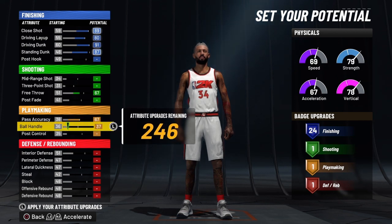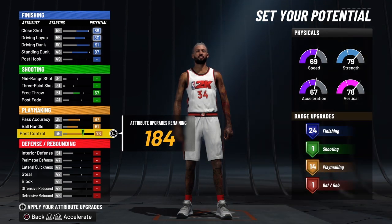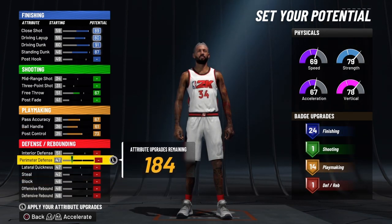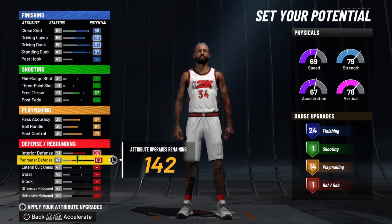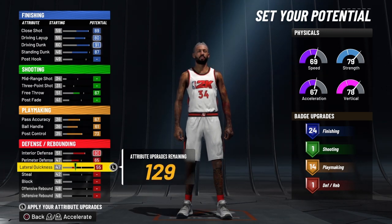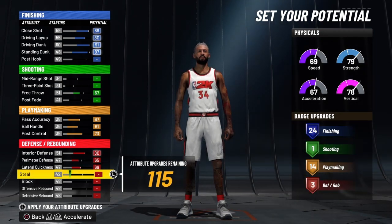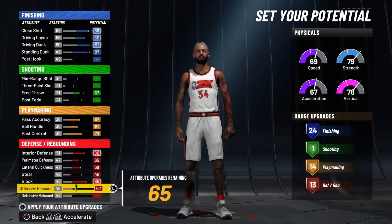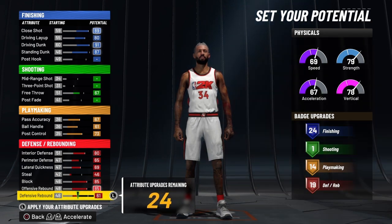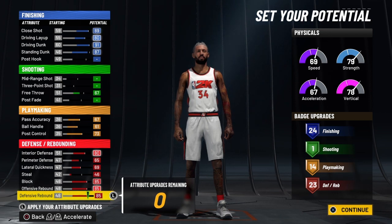We're going to bring his pass accuracy all the way up, ball handle all the way up, post control all the way up — that's going to give him 14 playmaking badges. We're going to bring his interior defense to 80, perimeter defense to 65, lateral quickness to 69, steal to 46, then bring up his block, offensive rebound, and defensive rebound. This build has 62 total badges on it.